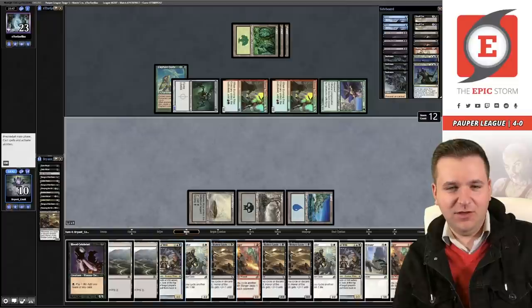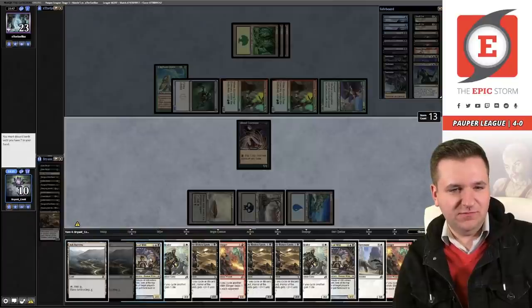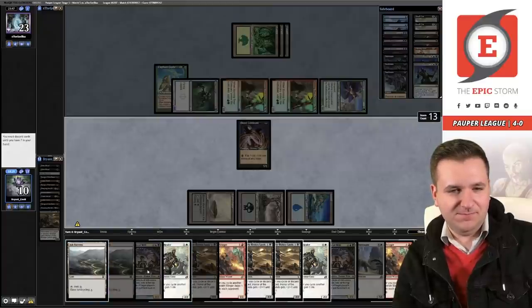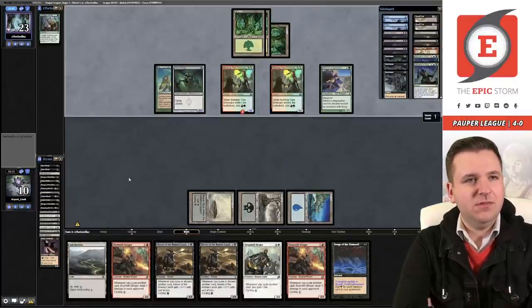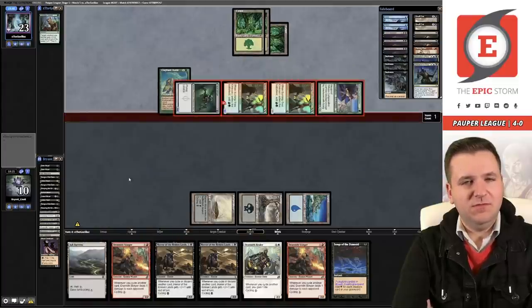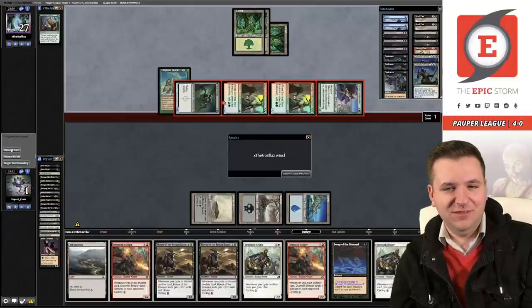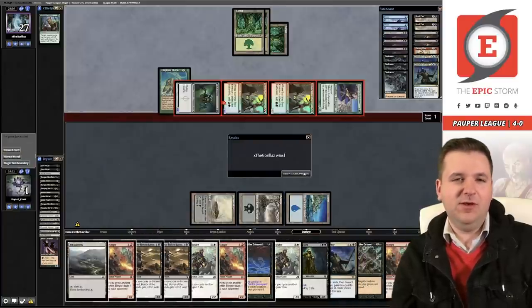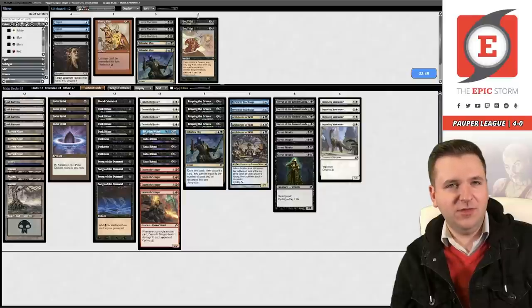No street wraiths left in the deck. Return all these creatures. I should have cycled the first one — if I'd cycled it and hit songs I could have kept going. Now I'm going to cycle and hit songs and feel like a dummy. Songs of the damned right there — I just threw away my five-out. Play blood celebrant, discard, discard one ash baron. How did I know that was going to happen? I just got punished for the misplay. They have nine on board — if they have another pump spell I'm dead. That'll do — I am dead.